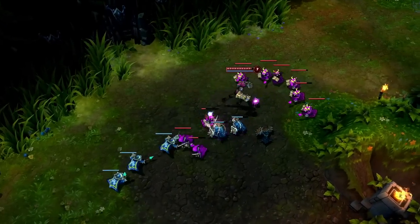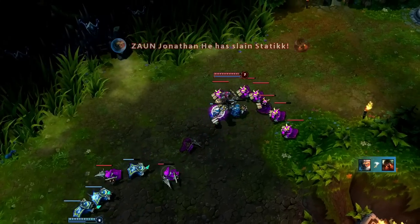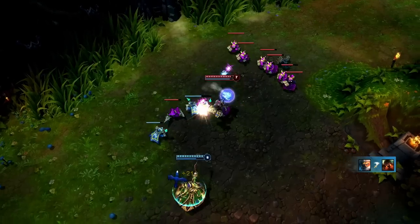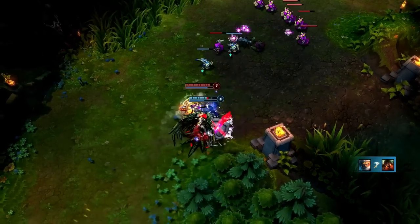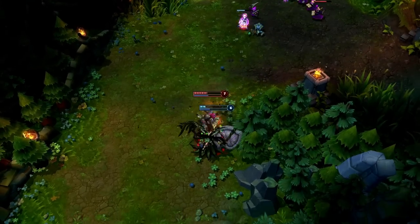Getting access to your ultimate, Assault and Battery, opens even more doors. When fighting against a champion with crowd control, remember that Vi's ultimate renders her immune to these effects. Assault and Battery charges straight through, allowing Vi to snag a kill in a 1-on-1 duel without stopping.